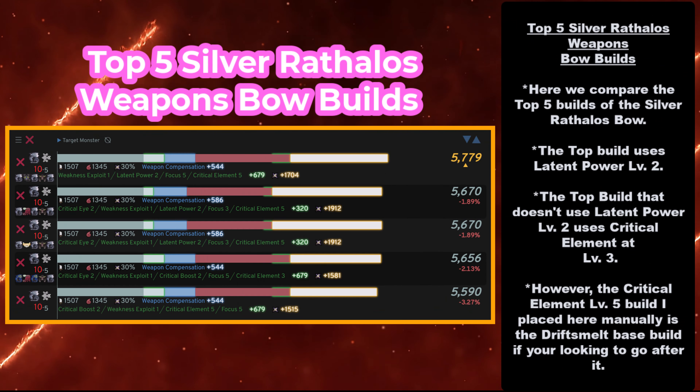Last but not least, we have the top 5 Silver Rathalos Bow builds. The top build uses Latent Power level 2. The top build that doesn't use Latent Power level 2 uses Critical Element at level 3. I also put a Critical Element level 5 build in here as the Drift Smelt base build, for those looking to Drift Smelt and max out the Silver Rathalos Bow. So I'm going to have three builds here reflecting all three of these, and you can decide which one you want to go after.